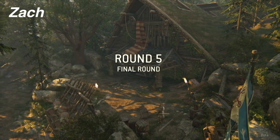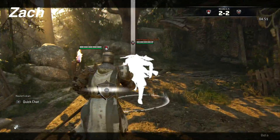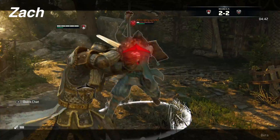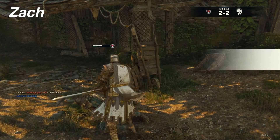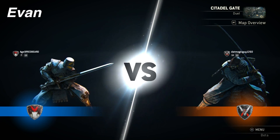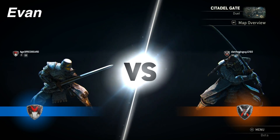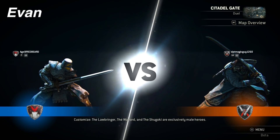Here we go. Nervous? A little bit. I feel like he's about to show me his black magic. You better show him why your sword's named the Bastard Sword — because his kids better be without a dad. There we go. About to spread my wings and fly like an eagle.